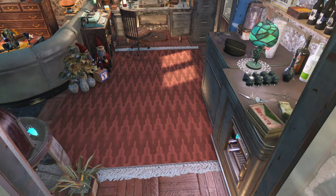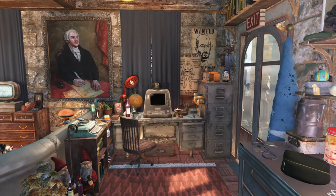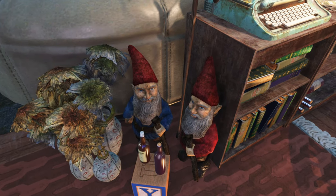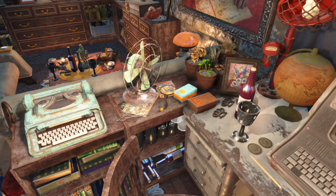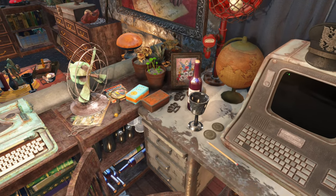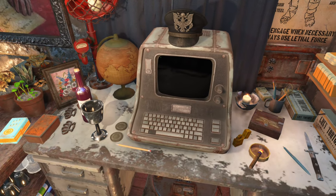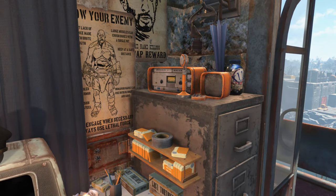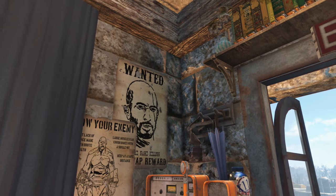This is up here where the General sleeps, showers, and enjoys watching some TV of an evening. The General's got some alcoholic gnomes to keep him company. And as you can see, he's got everything he needs up here on his office desk — most importantly, a working terminal so you can listen to holotapes, and a ham radio in case the General needs to get in contact with the main base quickly.